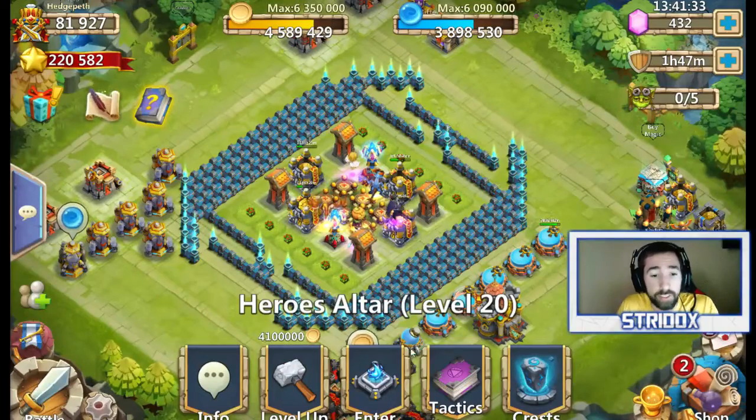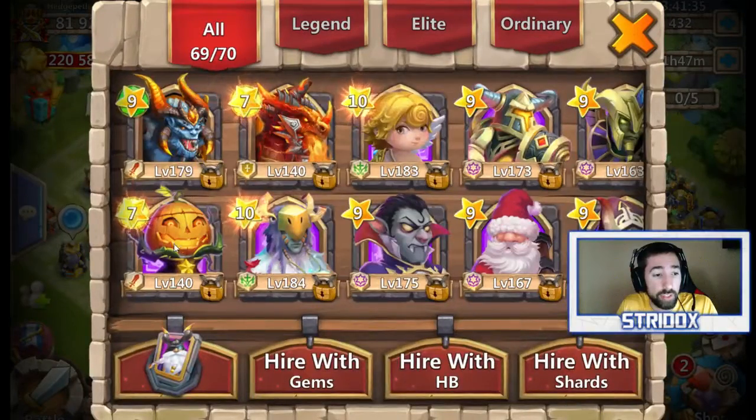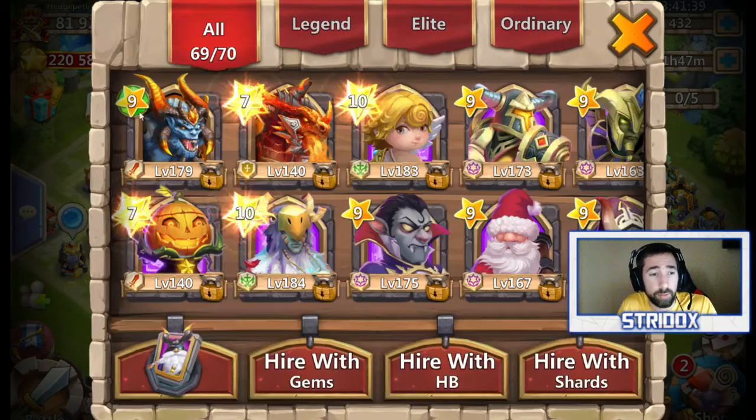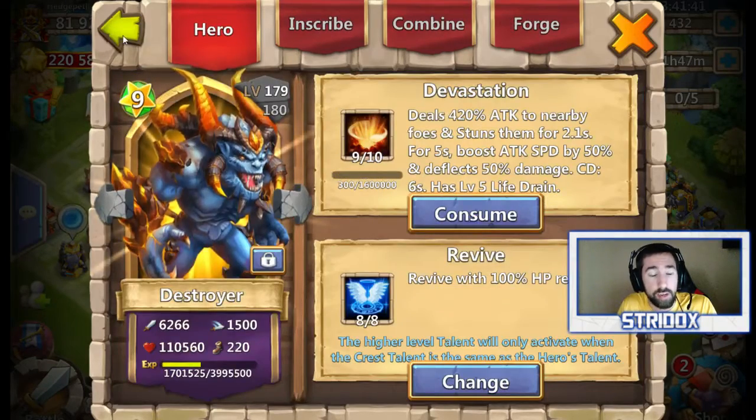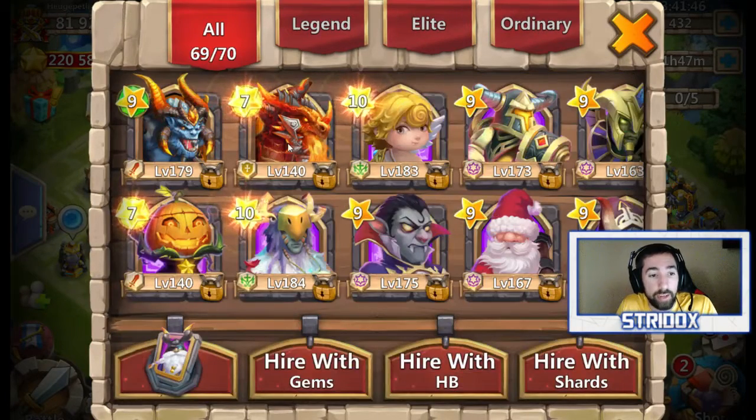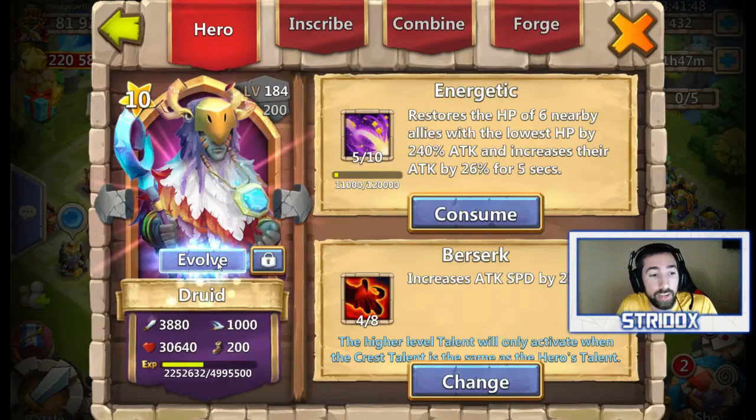That was not even the point of the video, guys. So we're going to be talking about Druid here. I got my Pumpkin Duke at 140 — obviously I can upgrade him to 160, but I'm going to go ahead and evolve my Destroyer first. Got my Multanica here, evolved as well at 140.